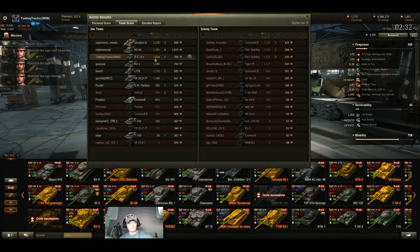We did 1,624 damage, got two kills, for a base experience of 706 — not too shabby. We had 19 shots, 17 hit, only 10 penned. I know I bounced a whole magazine on that Tiger P, which was really surprising. We got hit four times and all four penned, because this has absolutely no armor. Spotted one, damaged eight, destroyed two. Damage with our assistance was 56.